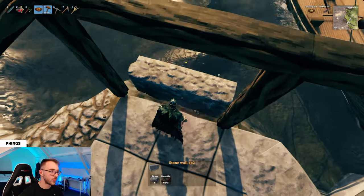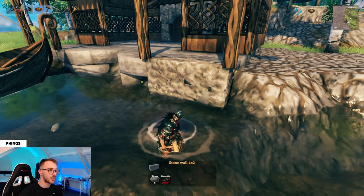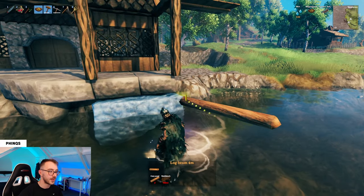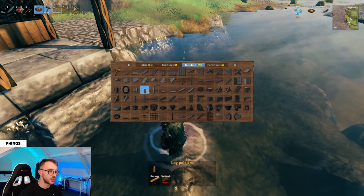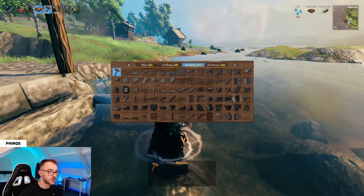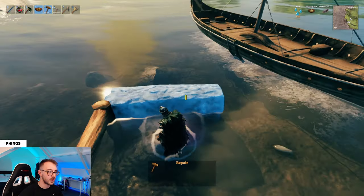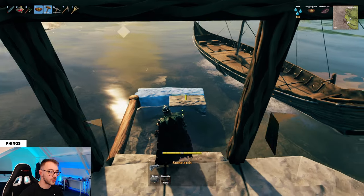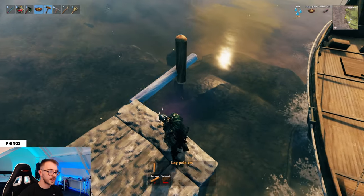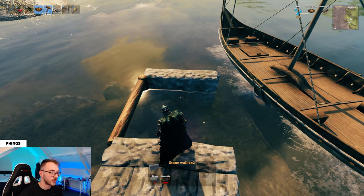Use the stone wall 4x2 and lock it on to the bottom of the foundation that we already set. If you're struggling to get a lock point you might just need to mine away some ground there. What we're aiming to do is build this wall, then a log beam 4 meters, then build down using a log pole 2 meters locked into this stage of the build. With the stone wall 4x2 we should be able to use that as a snap point on the end of the log pole. From this stage use the stone arch and go 4 along on one side then 4 along on the other side, doing the log beam 4 meter again and locking in with the log pole 2 meters on the far side.